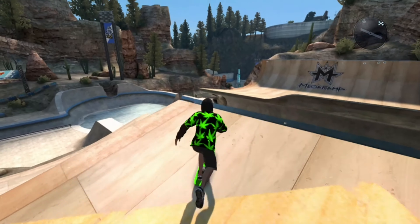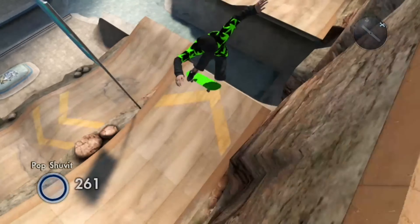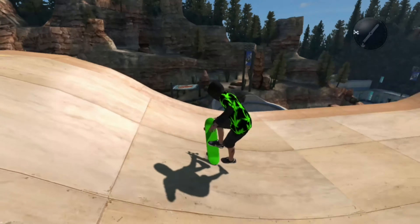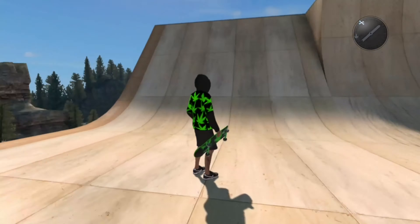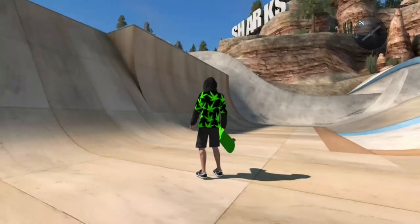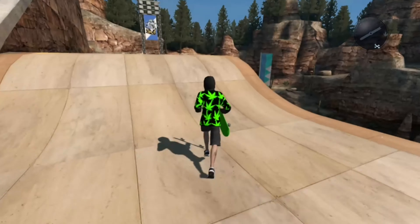I've been getting asked recently for weed characters, so I thought, why don't I just bring both of them out — the female and the male one. So here we go, you can see we've got the male one with a male hoodie and then a green board with green weed symbols on the bottom. That's the male one.